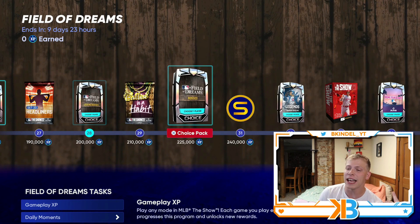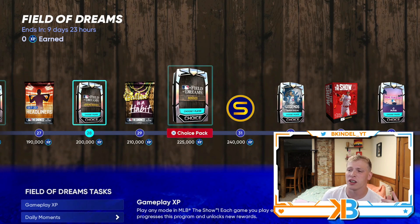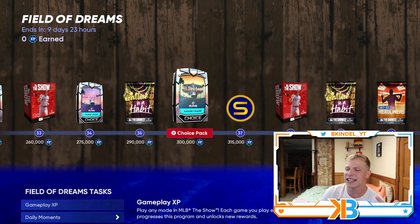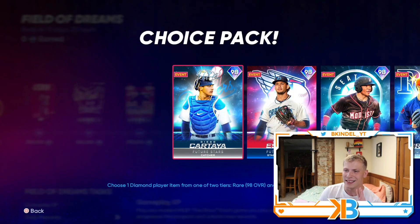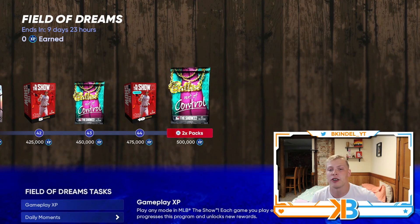You can earn a fourth boss at 225,000 XP, which is a choice pack that has all nine cards in it, so you can double dip on whatever you want. You have 10 days to get 225,000 XP, and they're gonna come out with missions, showdown, conquest map — a lot of ways to get that done, so this should be pretty easy. You can keep going too: 250k gets you the Takashi pack with Soriano and Bob Feller, plus a home run derby pack and an all-star game pack — all under 300,000 XP. The rewards get juicier as you go, with show packs, ball packs, headliner packs, and a toolbox pack at 400k. You can go all the way up to 500,000 XP in 10 days.